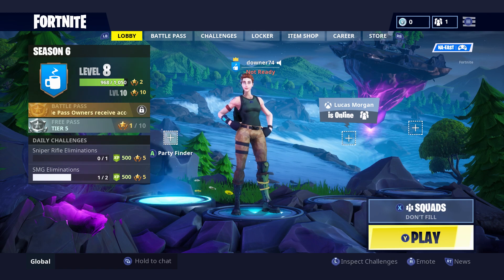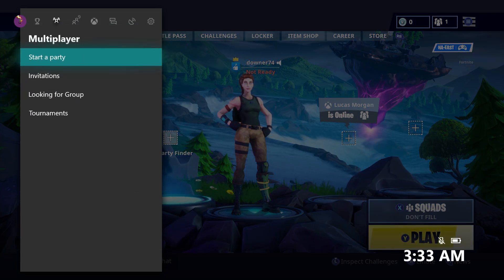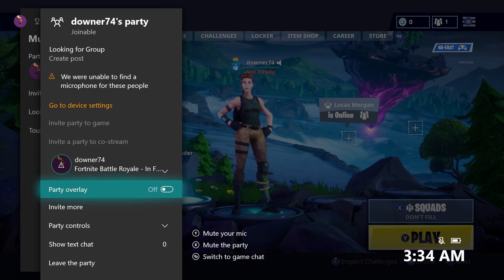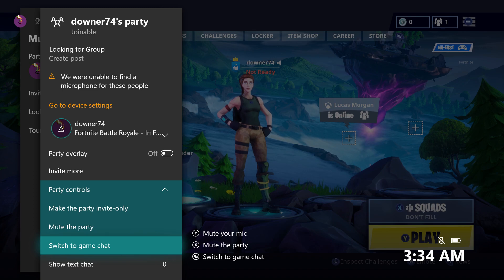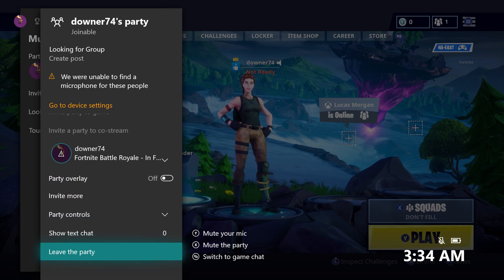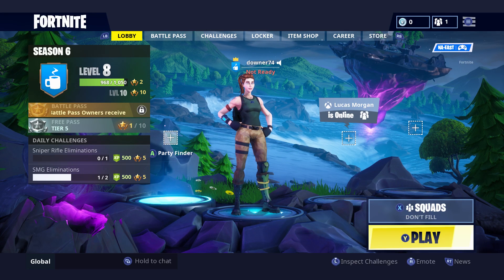So if you guys are in chat and you can't hear each other on Xbox, go to your party and start a party, then join into the game and make sure you switch to game chat. If that doesn't work, just leave the party and you should end up in the game chat with your friends.